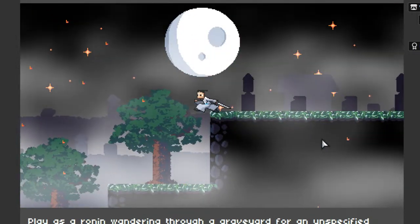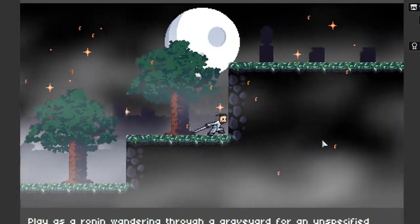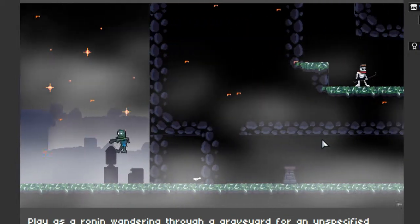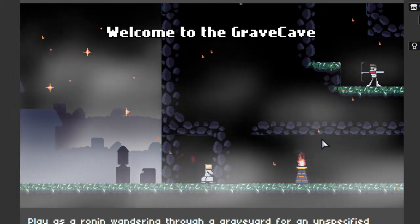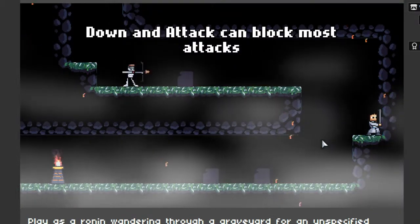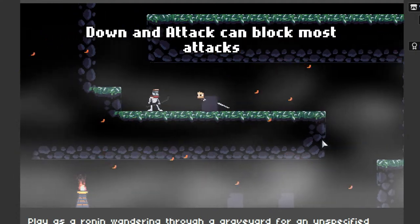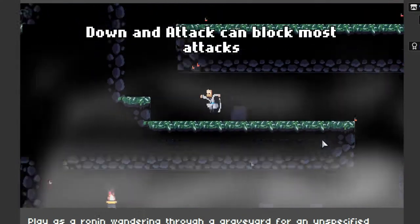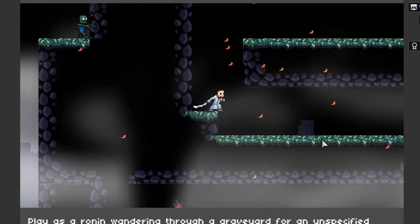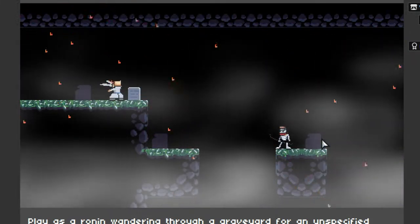We got lucky there. We got them all at once — lined them up and then chopped them down. Welcome to Grave Cave. Down and attack can block most attacks, I see. I love the different things you can do, the different attacks. Oh, hang on — what's that? Can we kill that?